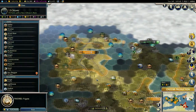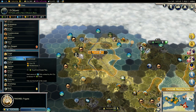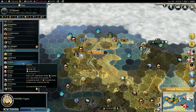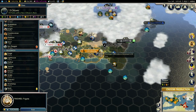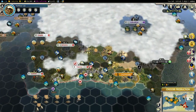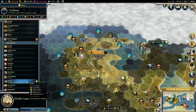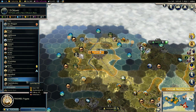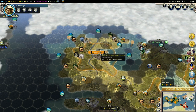Gaur needs to produce something. Let's choose production. We don't want a trade route, although we will need to build a harbor over here. We should build a harbor soon in Gaur. What should Gaur work on? Science - let's make Gaur a science city, at least get some more science.